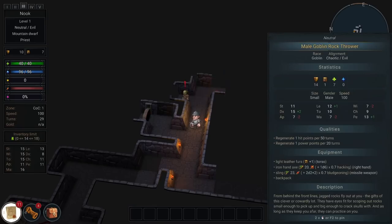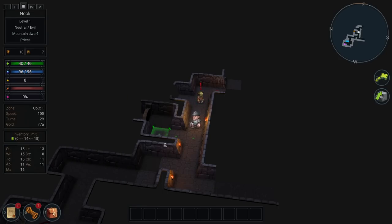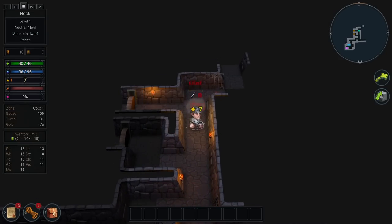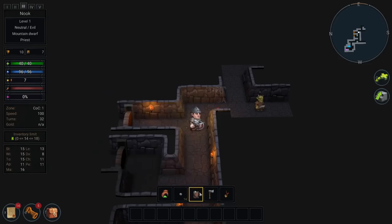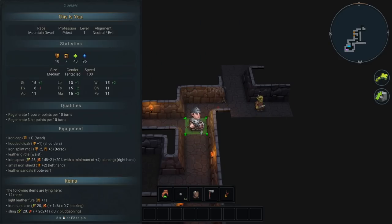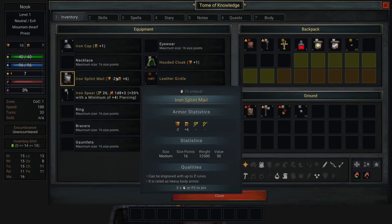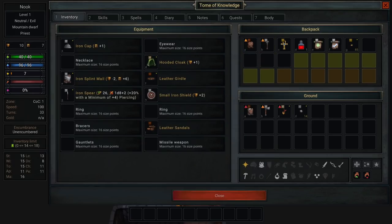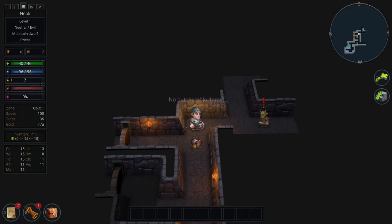Let's tell this goblin what we think of him. He's a male goblin rock thrower, chaotic evil, which means there's only one thing we can do — hack him up and take his body parts if we can. I can right-click and butcher the guy, but let's take his stuff first. We don't want to take everything because we do have an encumbrance. There's a lot of random junk here. I'm going to butcher him, but I don't have anything that can butcher for body — I just have my spear and a mace. Maybe I can try that axe?